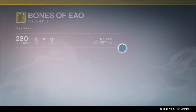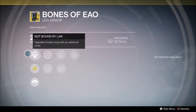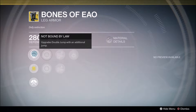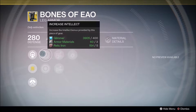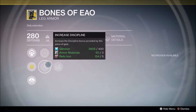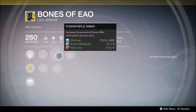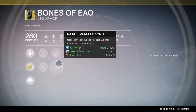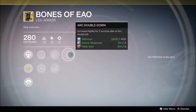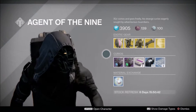We have the Bones of Eao — very good Hunter Boots. This obviously gives you upgrades to Double Jump with additional jumps, so you obviously get three. We have Increase in Intellect, also in Discipline. Increases Fusion Rifle Ammo, and then the second one is for Rocket Launchers — most likely the one you're going to be using. And Arc Double Down: increased agility for five seconds after an Arc Double Kill. So if you're Blade Dancers out there, very good.